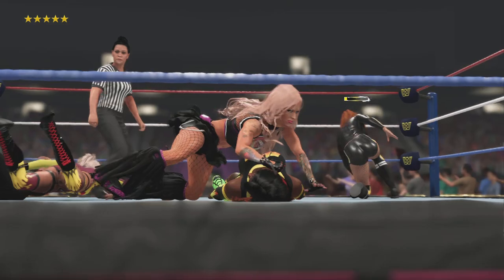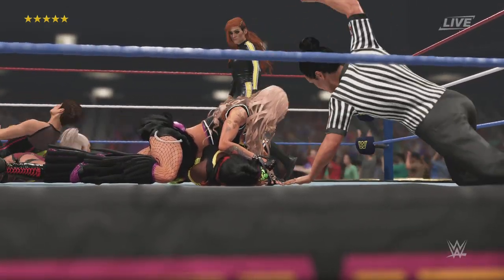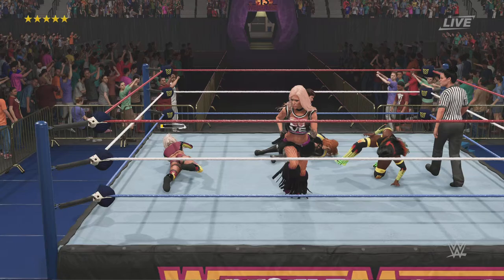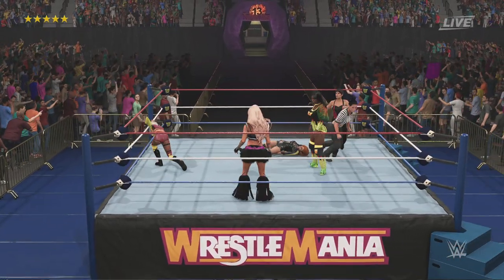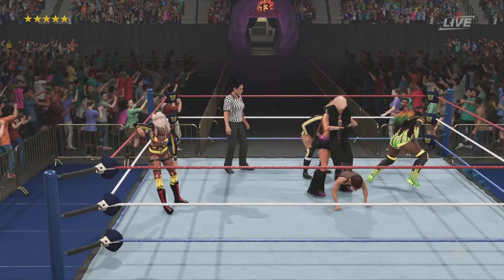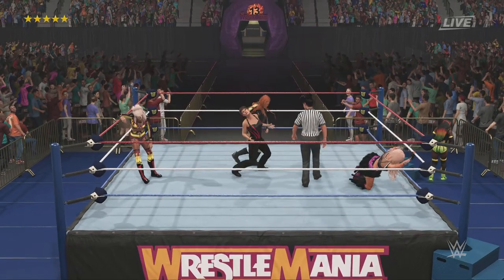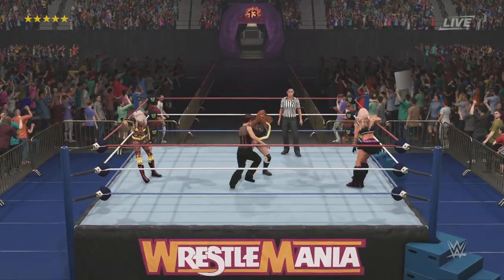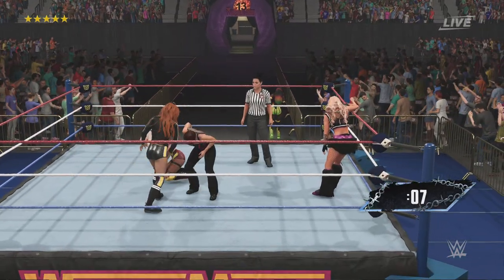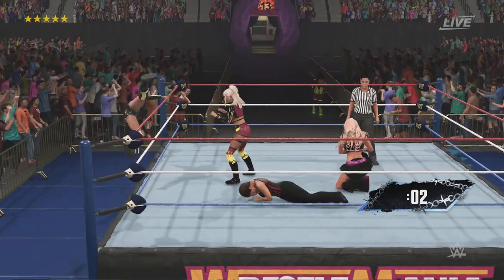He got the shoulders down. A jungle superstar is waiting to take their turn — lots of match left to go! Round and round we go — tilt-a-whirl head scissors. Boot to the stomach gives them separation. Knee right to the spine.